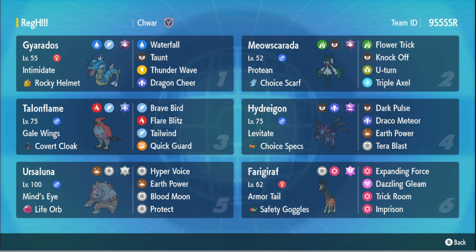The team here has Hydrakon, Gyarados, Talonflame, Lunafridge, and Mascarada. The idea is that we have Hydrakon and we also have Dragon Cheer on this Gyarados, so we can give Hydrakon with choice specs a really high crit chance. I think you still need Skull Plans to 100% crit, but it should be pretty high now that we Dragon Cheer the Hydrakon.